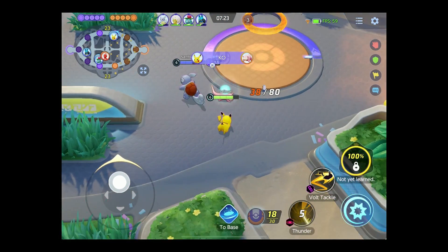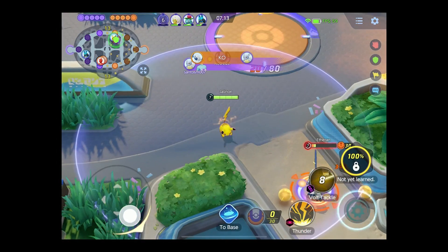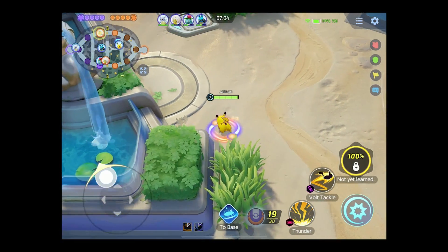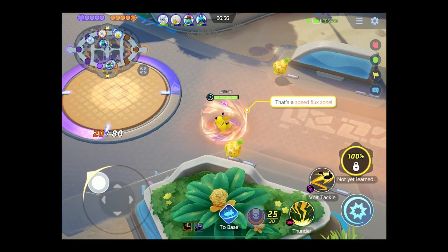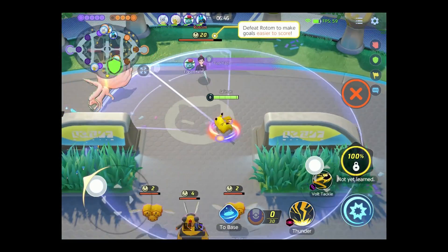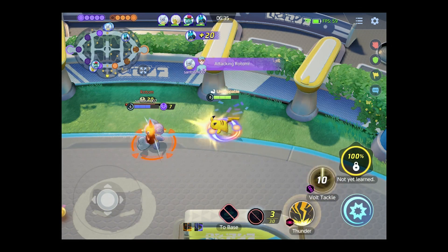Thunder — there we go. Score another 18. Wonderful. Volt Tackle! Get some of those Aeos energies. I think I just need one more for their goal. I need 20 — that's a speed flex zone. I've got 25, that'll do. Volt Tackle. And then we want to take Rotom. Select the other thing — so yes, that is an issue. You can have a very hard time selecting your target.